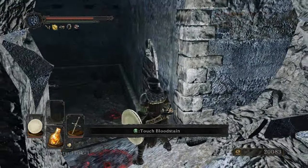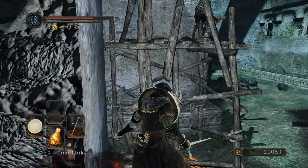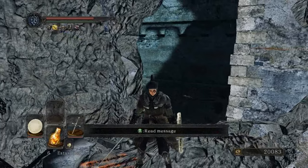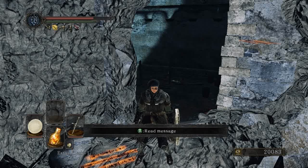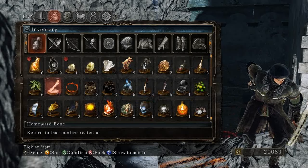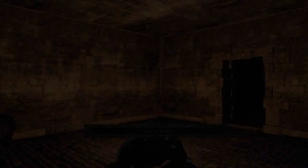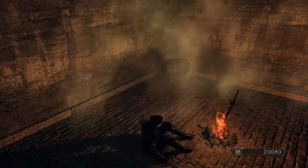This entrance is really close to the bonfire, actually — about the same distance from the McDuff workshop. Well, let's just homeward bone out of here. I could run through there, but I'd rather not — that's what homeward bones were made for. Back to Majula.